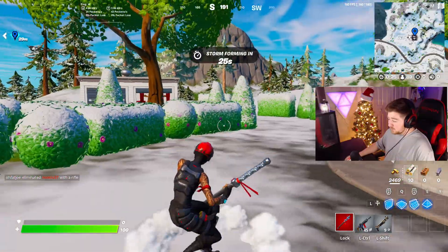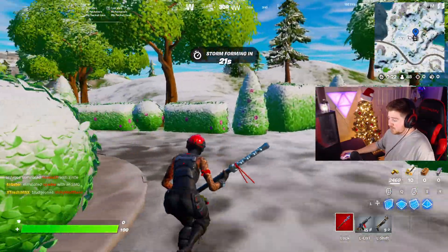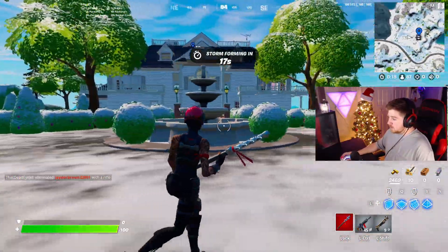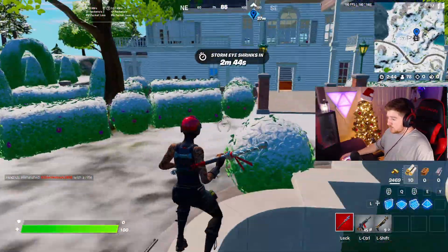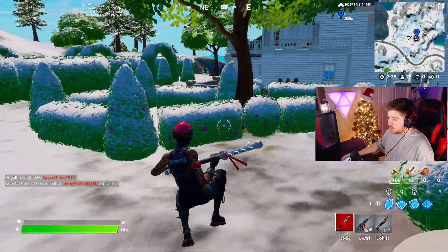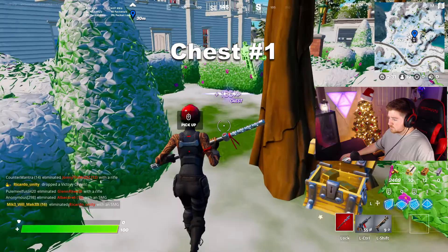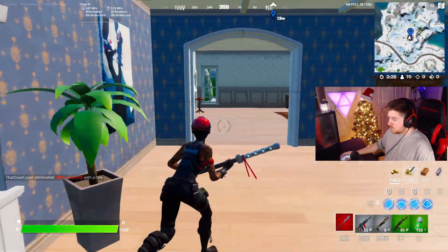Let's work through this together. Right off the rip, it's got a bush maze over here which gives off really the same vibes as that old mansion from Chapter 1. It's got good mats — you're going to get a lot of wood and a little bit of brick. There's a chest spawn right here by the fountain. Already I have an MK7 and a pump shotgun and med mist.